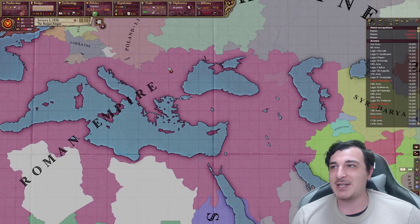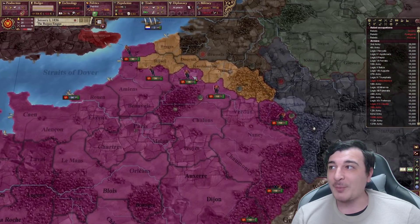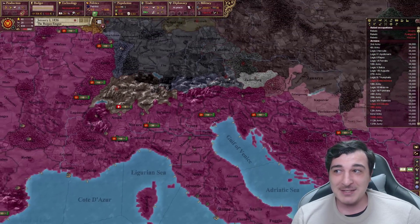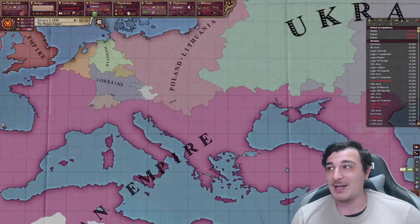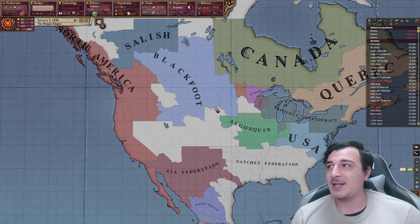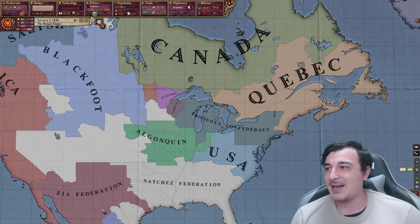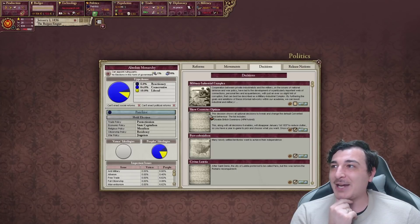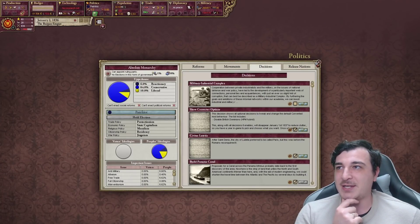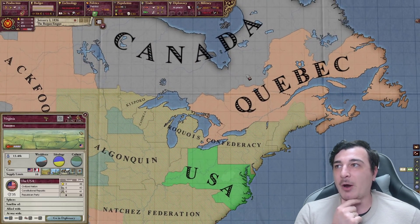Let's see what the world of Vicky 2 looks like. Politically speaking, it's pretty accurate — this is exactly what we had when we finished the EU4 campaign. Even some of the armies are actually in the exact same location where I kept them in EU4, which is a little bit surprising. We don't have any colonies; we abandoned all of them. In the new world we have Quebec, Canada, Iroquois Confederacy. We can click this button and the US gets cores on everything, as does Canada.